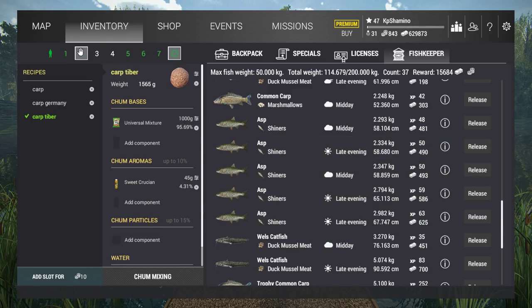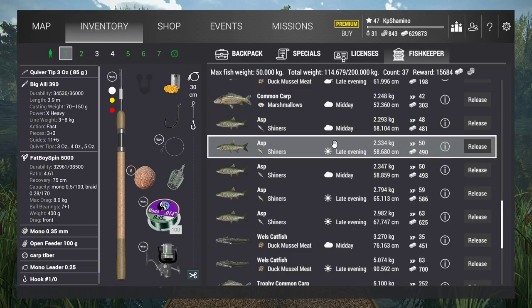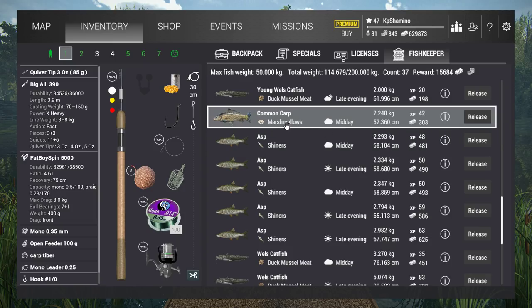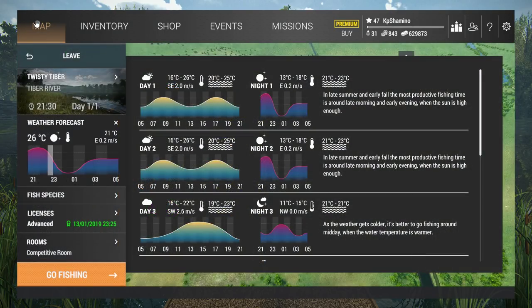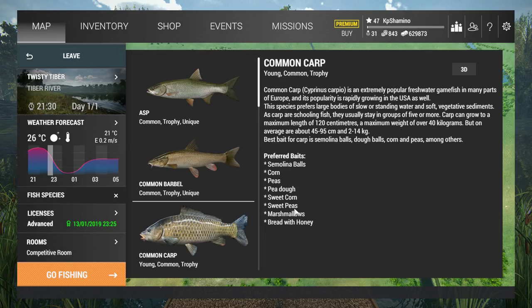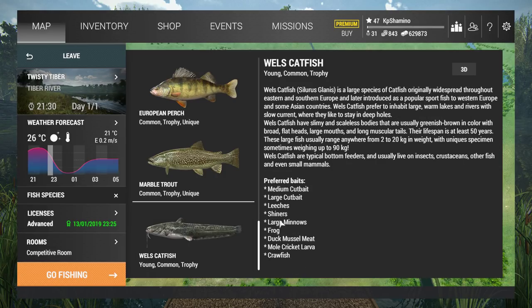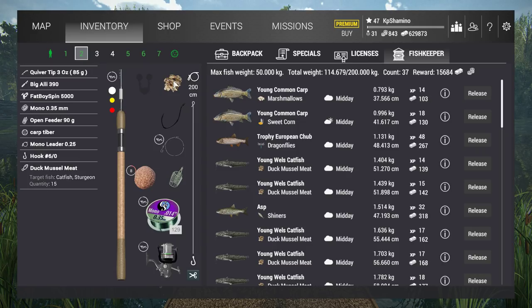For carp I use sweet corn — I know it's a higher-level bait, but you can use other things too. I didn't have great success with marshmallows but you can probably get trophies with them too. If you want to check which bait is good, go to fish species, click on the carp, and you'll see all the valid baits — just pick one based on your level. It's the same for the asp and for the Welsh catfish. For the Welsh catfish I used duck muscle meat because it unlocks at level 20, making it perfect for this location.